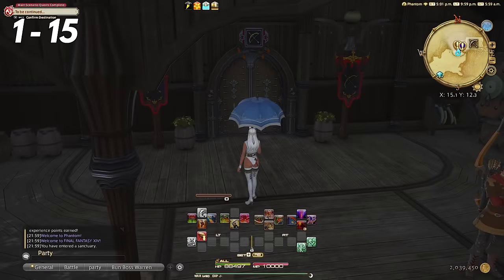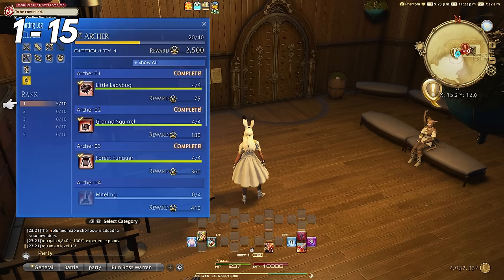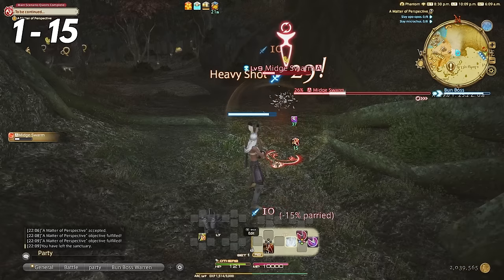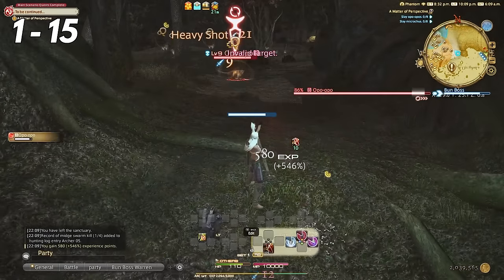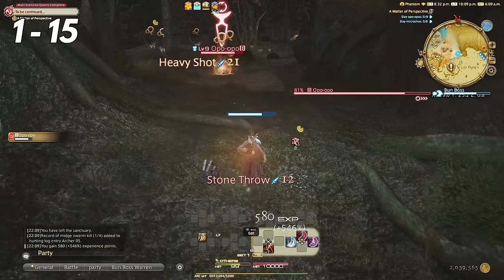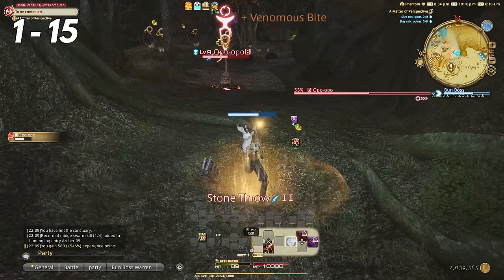Leveling 1 through 15. An alt class or job at this level, you'll be using the class quest and hunting log. This will give you the quickest XP as easily as possible. Do not do fate farming — that is so slow and so many people try to say this is the fastest way at this level, it's absolutely not. Hunt logs are easy, you can do them solo really quick and they give you fast experience when you complete them.